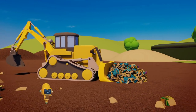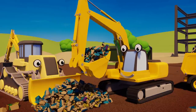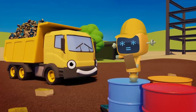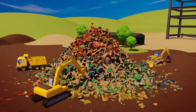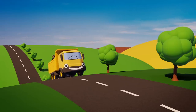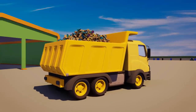Danny the digger is using his giant shovel to push the rubble into larger piles. Eric the excavator is using his bucket to lift the rubble up and load it into Dylan the dump truck. And Yellow Mechanical is making sure the trucks are working together as a team. Now Dylan is fully loaded. He's driving the rubble over to the recycling centre. These old bricks will be smashed up into smaller pieces to help build new roads.